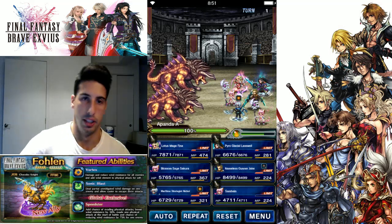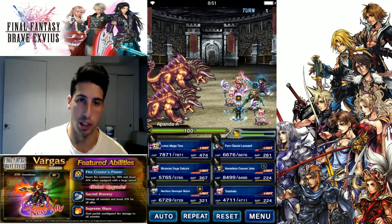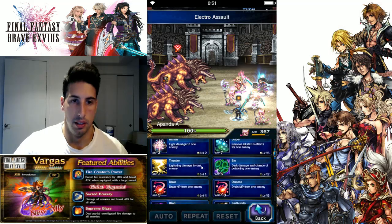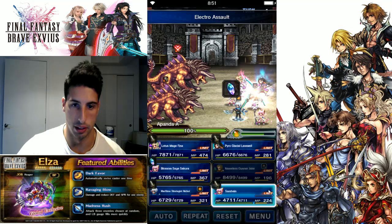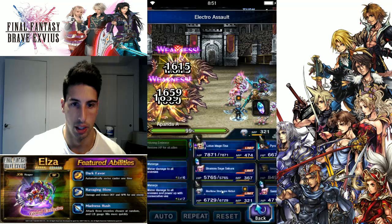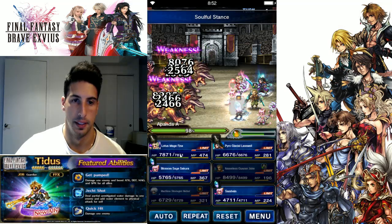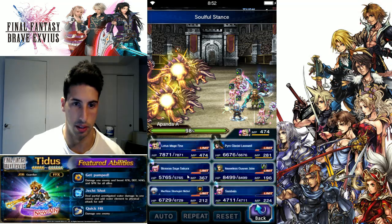This is actually the harder part of the fight because they do a lot of things. Thankfully we're gonna try to kill one right off the bat to make it a little bit easier. We're gonna target the top one, do Final Thunder twice — hopefully that will be enough to kill it. Nicole, you actually want to buff everything because they're gonna go rampage if you don't kill them.